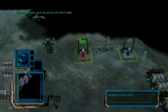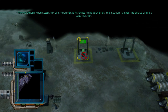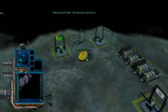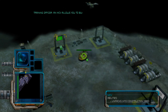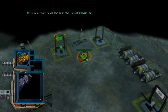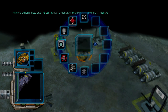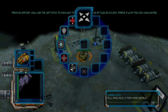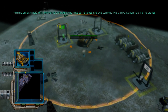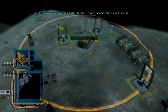Your collection of structures is referred to as your base. This section teaches the basics of base construction. The vehicle moving into view is an MCV. An MCV allows you to build the structures that will form your base. Select the MCV. To unpack your MCV, pull and hold the right trigger to open the radial interface. Now that the MCV is unpacked, you have established ground control and can place additional structures anywhere within your build radius. Pull and hold the right trigger to open the radial interface.